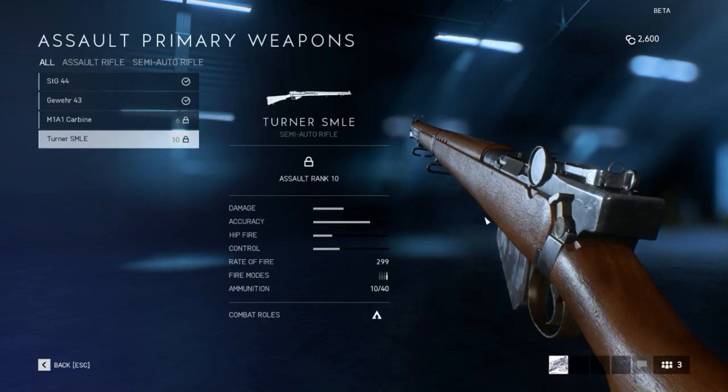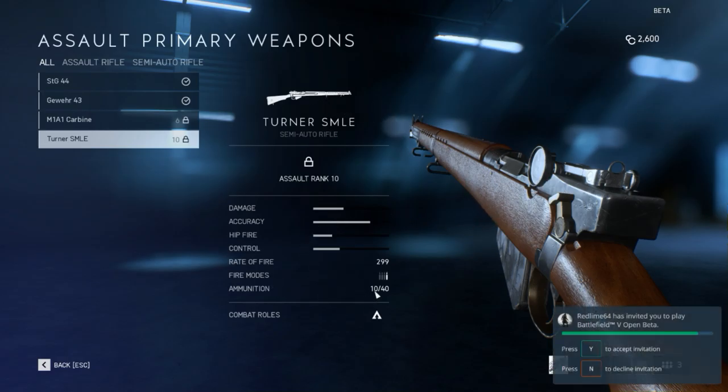Then we got the Turner SMLE, which looks a hell of a lot like the British Lee-Enfield Number 4 rifle. SMLE stands for Short Magazine Lee-Enfield. Pretty straightforward. The magazine holds 10 rounds — unlike the Mauser, the Springfield, the Arisaka, or the Mosin-Nagant, which hold 5 rounds. The 10-round capacity increases the continuity of fire. It should be shooting a 7.62 full-length cartridge.